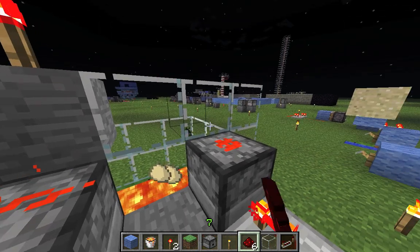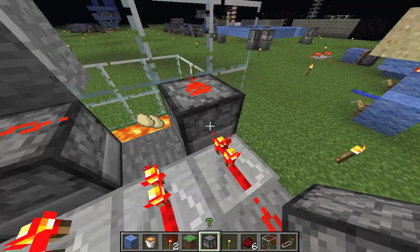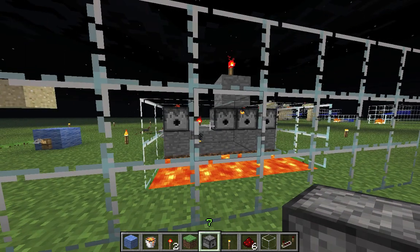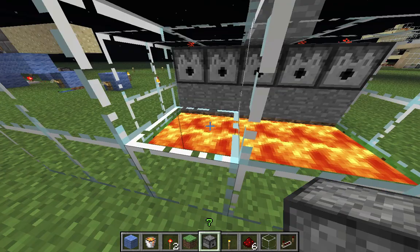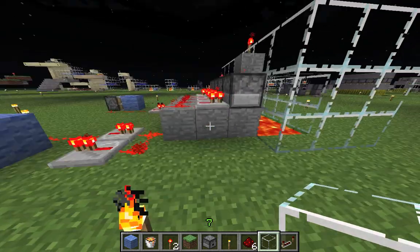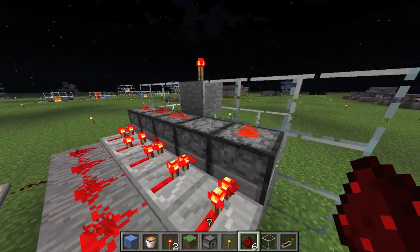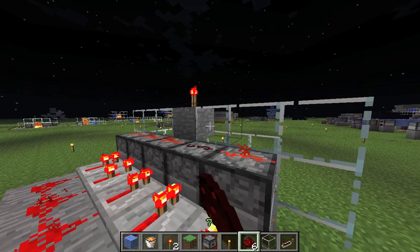If you aim directly at the dispenser, you just end up in its inventory. Let me fix this and show you how not to do it. I'm aiming directly at this dispenser — this is what you usually get. So aim for the wall behind it and you're all set.